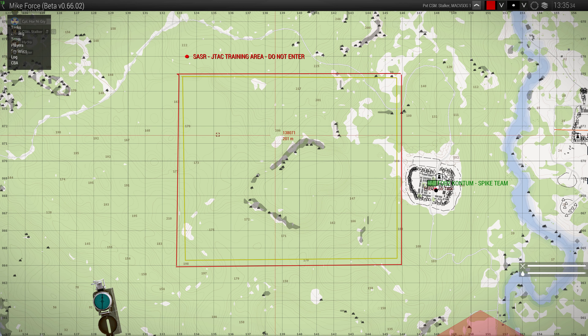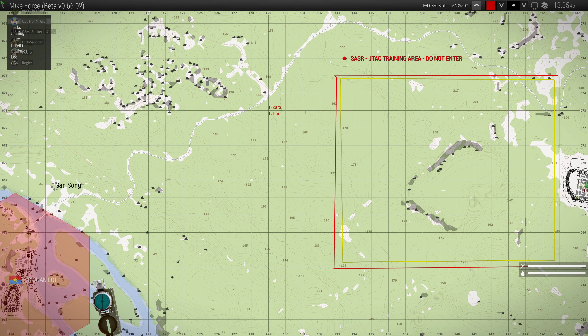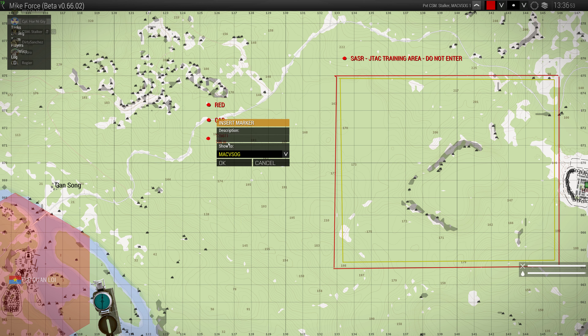First we're going to start with CAS. The way we do CAS is we follow this protocol: we first mark it in red, we then call it CAS so we know what it is, we then give it a designator, then we ask for the type of ordnance, and then we give what's called a FAD line.